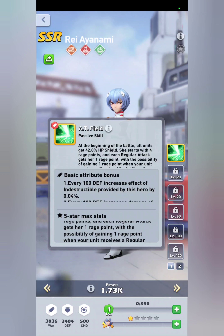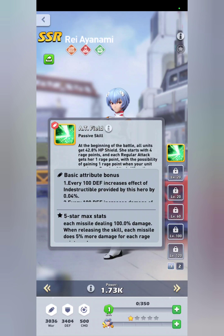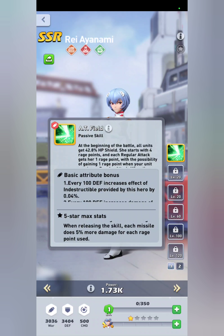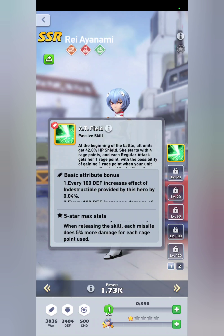Her skill at five-star max stats reads: at the beginning of the battle, all units get a 55% HP shield. She starts with four rage points and each regular attack gives her one rage point, meaning she will go off on your third tile since it only requires seven. There's also a possibility of gaining one rage point when your unit receives a regular attack. When the rage points reach seven or higher, after any of your units make a regular attack, she uses all the rage points and releases the skill to fire two missiles at random enemy targets, each dealing 100% damage.